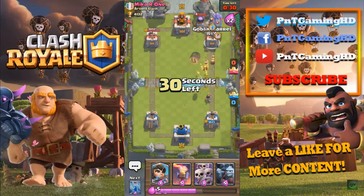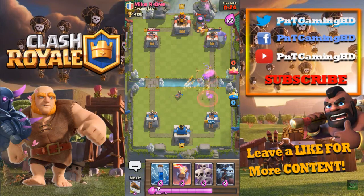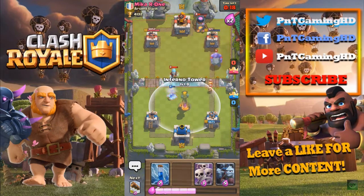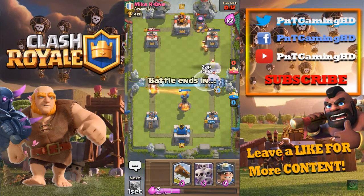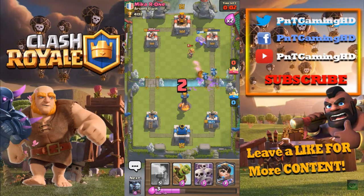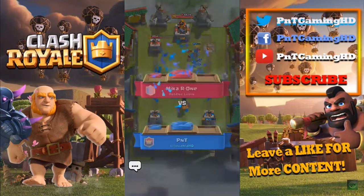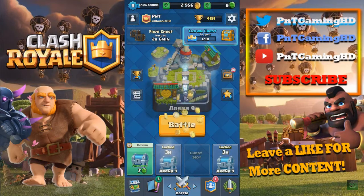I'm gonna put a miner and a goblin barrel on this tower, hopefully we can just get some damage done. We didn't get any damage on the tower, which is a bit of a shame. Inferno tower for the ice wizard and the bowler, then we've got minions, and then the log — everything down. Hopefully we can take it out with the log — there we go, nice! We put the miner down, which should take out the tower and get us the win.